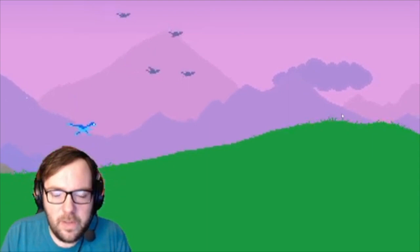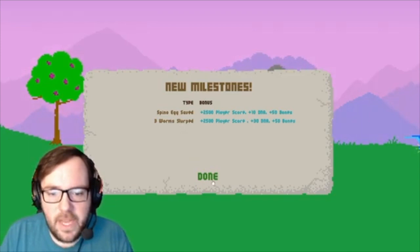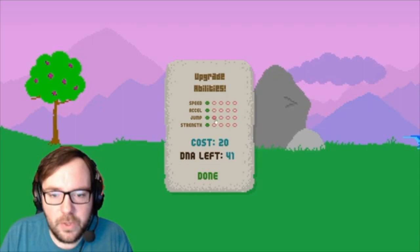And we got a milestone — Spino Egg saved, three worms slurped. And we can upgrade our abilities. I think the best thing to do is upgrade speed, but we can't afford to do that yet. So what we might as well do, I'll go for jump and accelerate — that's what I'll do. Alright, level three!